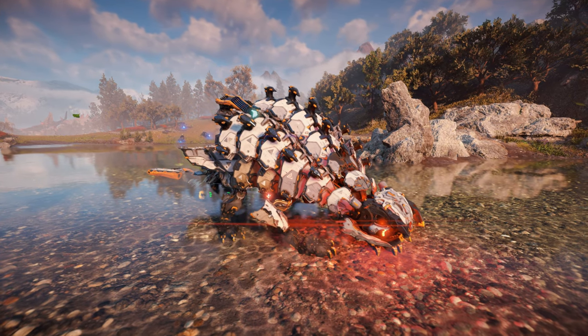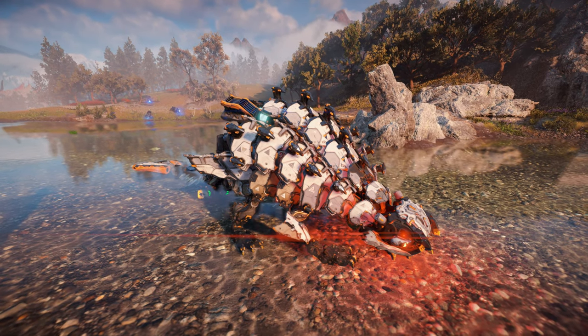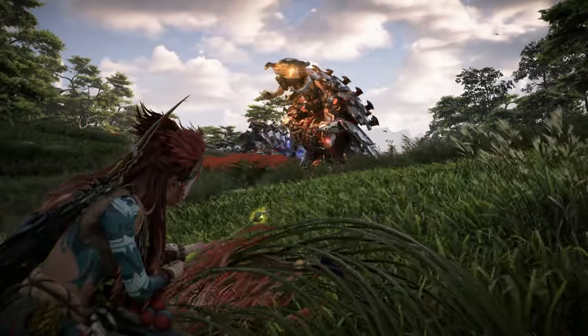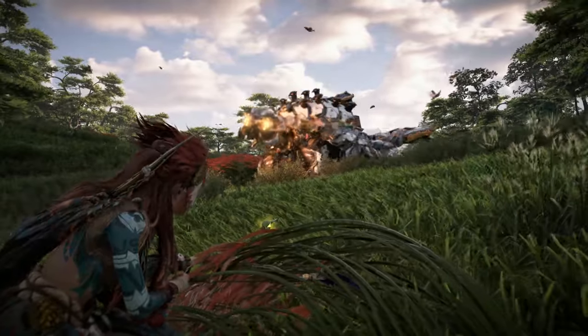In this video, I will be covering key information on the Rollerback, including its locations, weak points, combat strategies, and more. If you find yourself enjoying this video, make sure to hit the like and subscribe buttons. Let's start by reviewing the Rollerback's locations on the map. The Rollerback has two marked machine sites as well as a single unmarked machine site.